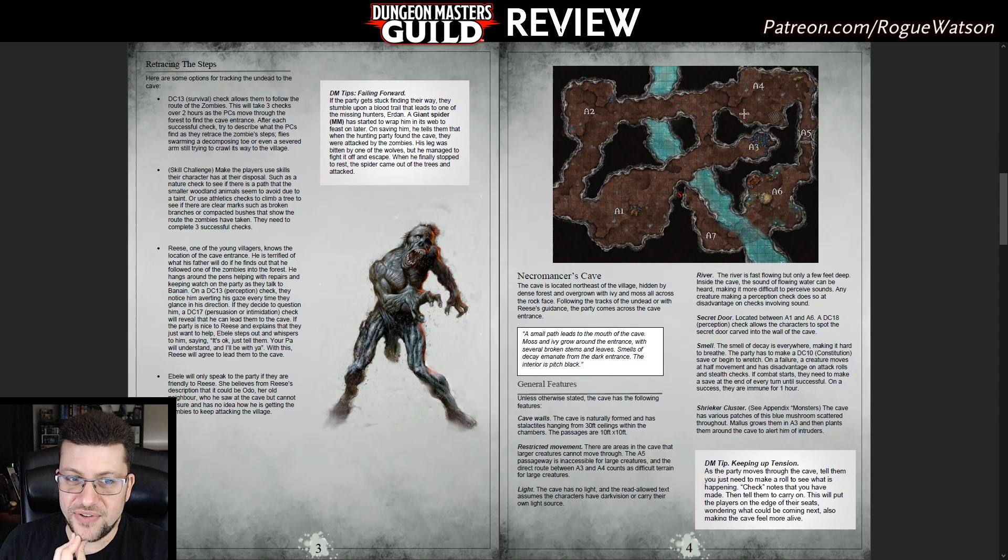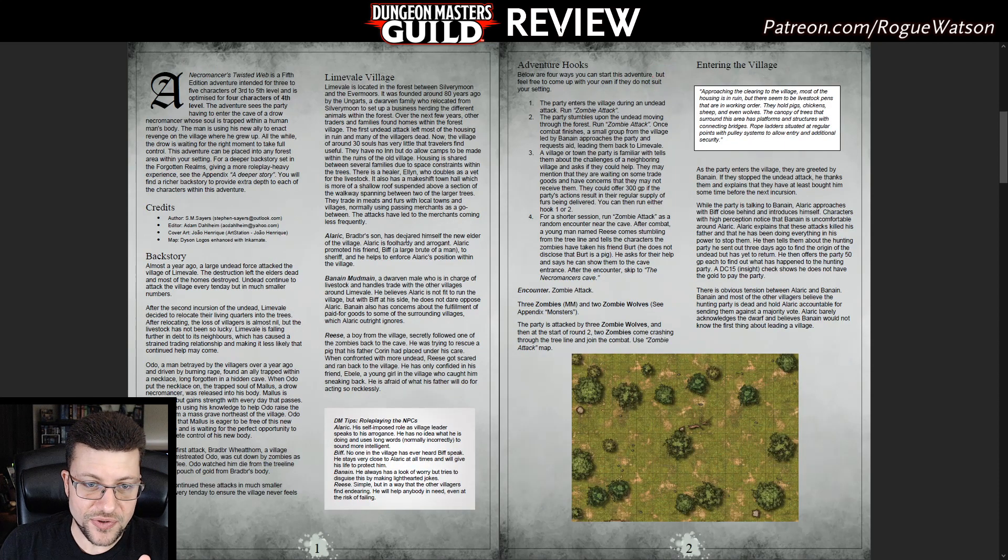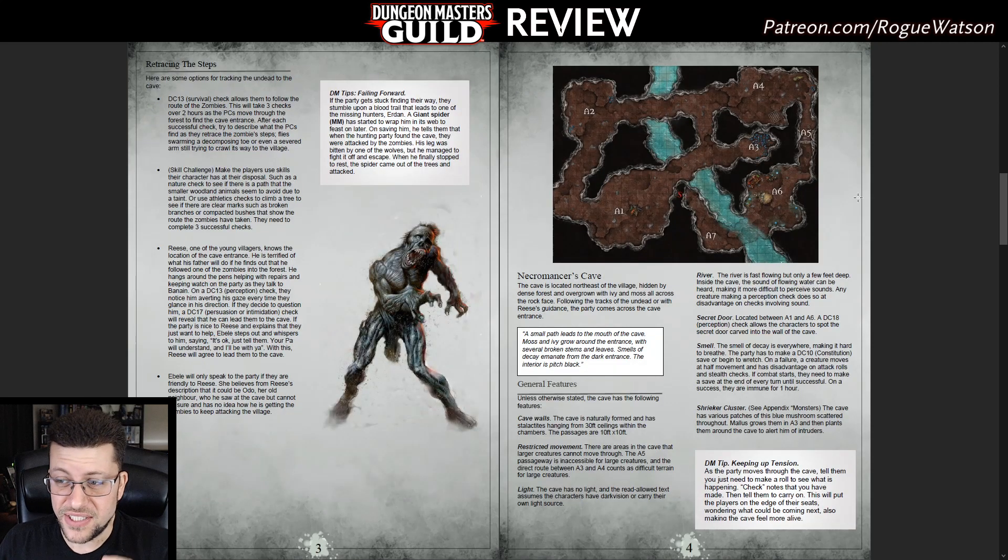Area A4 has our only real social interaction. After the initial zombie attack at the village where you meet a few townsfolk who give you the quest, a huge amount of NPC detail is saved for that end appendix — detail that only matters if players deal with the final boss in a very specific way. In A4 there's someone you can rescue and get a little information from, but not much — the person is half-mad from the stench.